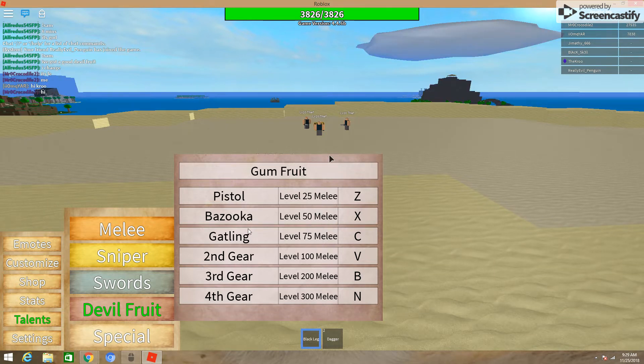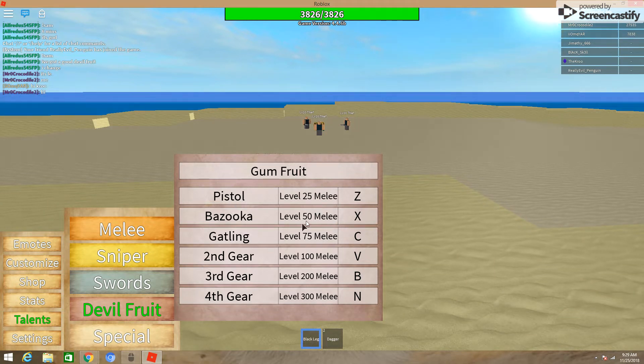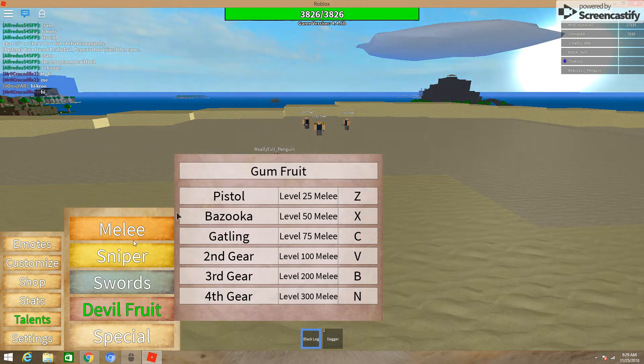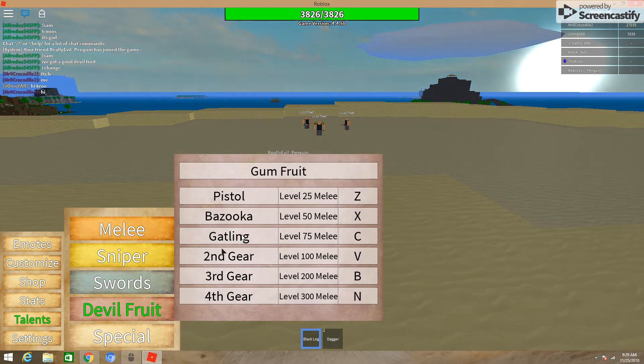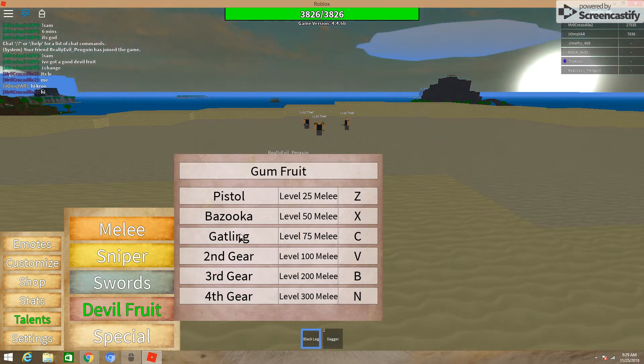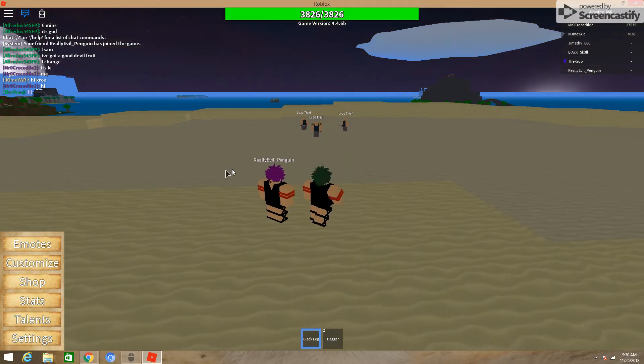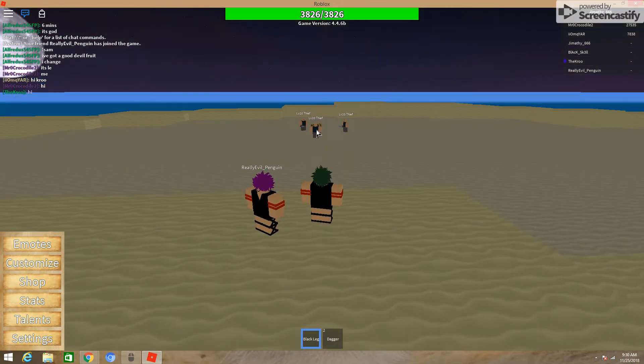There are three main attacking moves, and then with each of the gears, they change and become stronger attacking moves. So the first move that you have here without any of the gears is Pistol. And then there's Bazooka and Gatling. And there's Z, X, and Z. With the Gatling gun, you can just tap and hold it and it spams it. But first, here's Pistol.